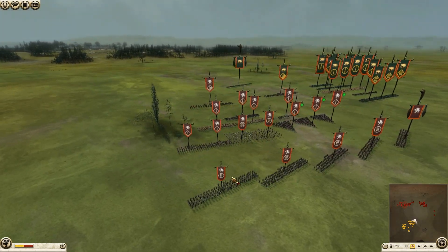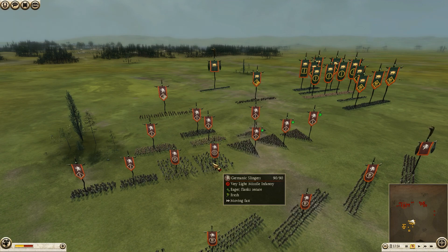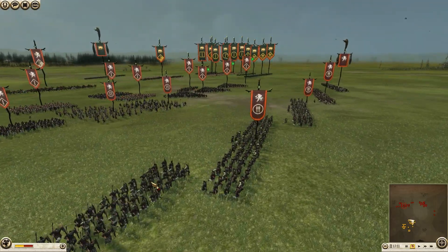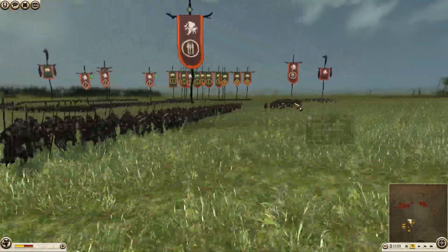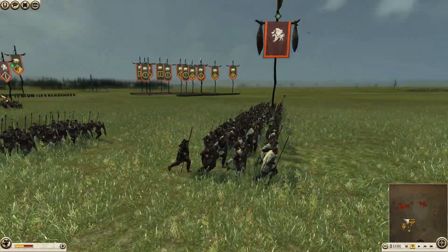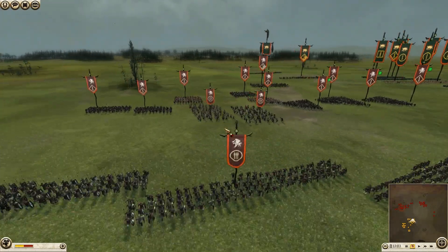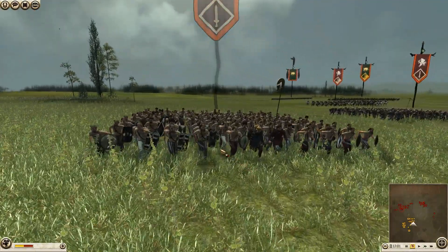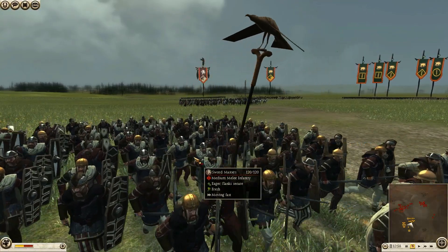Now let's see the Suebians. They have 2 units of Missile Gemini Slingers. In front they are coming with their Spear Walls — 4 units and the General in front. They have got Cavalry, Wolf Warriors — 3 units, here are Berserkers, round shield swordsmen, Warday and swordmasters — medium melee infantry. And Noble Riders as well.